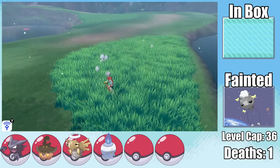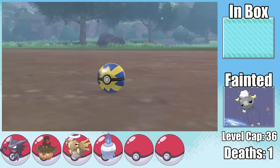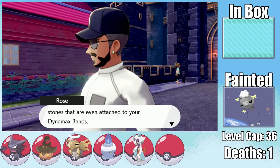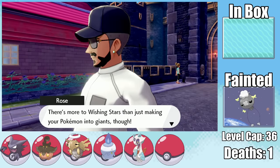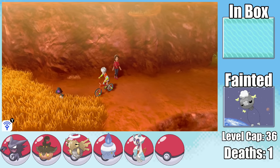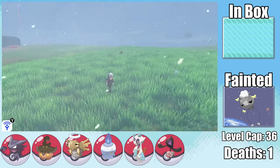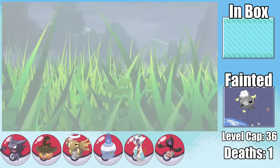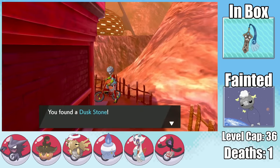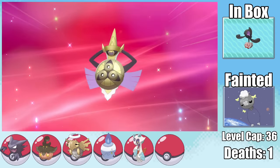With another badge, I find a Snorunt in the Wild Area which happens to be female. I name her Rapunzel, and after picking up a Dawnstone, we immediately evolve her into a Froslass. Heading to Route 6, we find a Galarian Yamask named Carrot, then in Hammerlocke Hills I find a Honedge named Gemini. Behind the Pokemon Center in Stow-on-Side, we find a Dusk Stone — so after evolving into Doublade, I immediately turn it into an Aegislash.